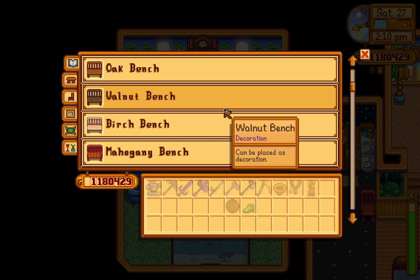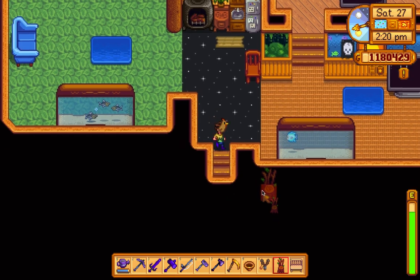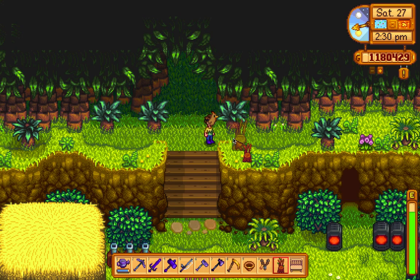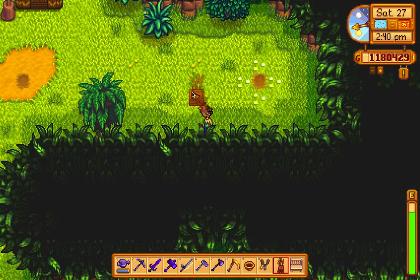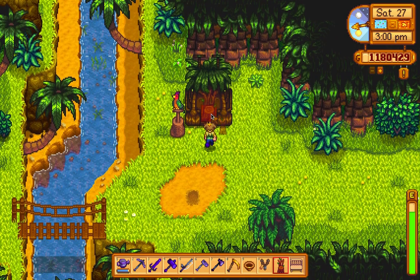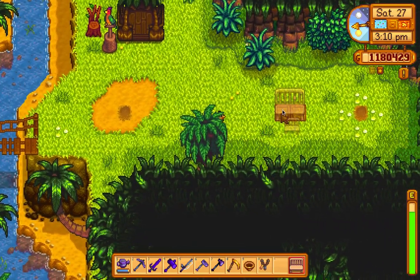Let's get some chairs to put everywhere — birch benches, walnut chairs. Where should I put it? Oh, I can't put it there. I don't want to do that. And now a birch bench right here — oh, it just morphs into the plant.